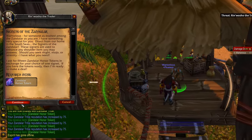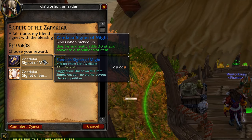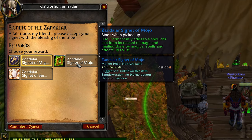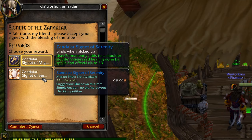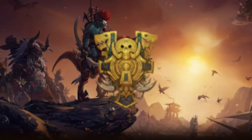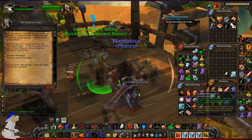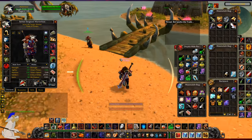Signets of Zandalar — here we go, 15 tokens. I need the one that permanently adds 30 attack power to a shoulder slot item. We've also got one that permanently adds increased damage and healing done by magical spells and effects by 18, and one that permanently adds increased healing done by spells and effects by 33. The main thing that you guys want is the shoulder enchant. You get quite a lot of reputation when you actually run Zul'Gurub anyway, but the Baijus are a sort of nice little bonus. You typically get about three Baijus per run.